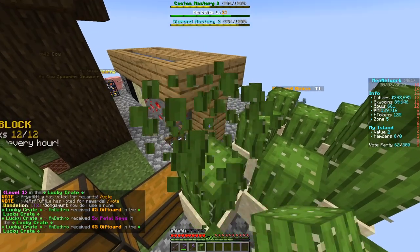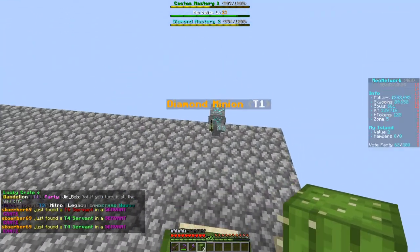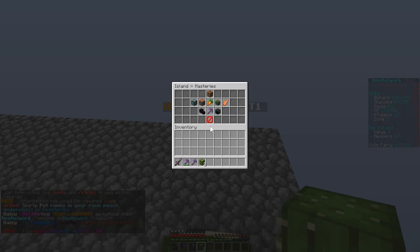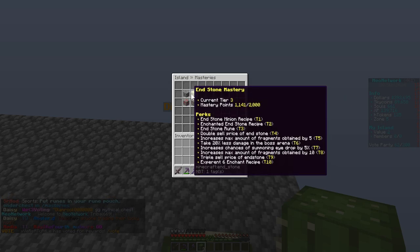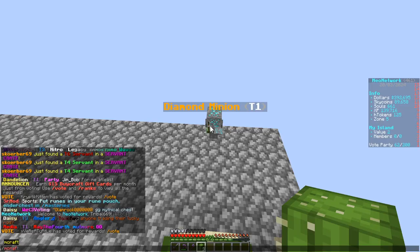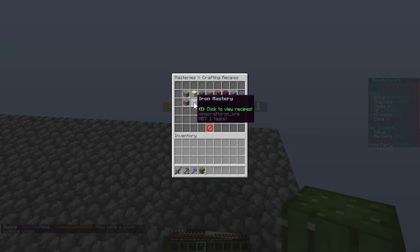You guys probably saw this little guy over here — I accidentally made a diamond minion in between because I was curious what it did. Basically he mines diamonds for us, not very fast though. If we go to masteries, you can see the diamond minion here — he's been slowly mining up diamonds for us. We can make the enchanted diamond recipe now.